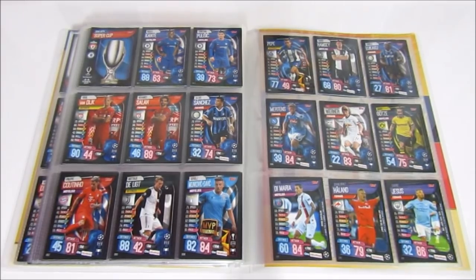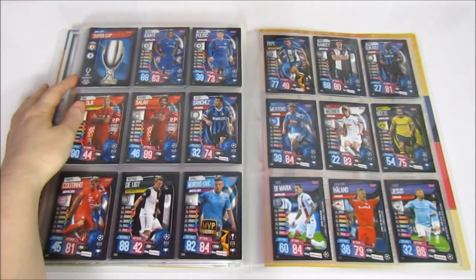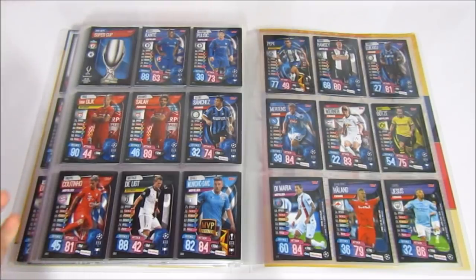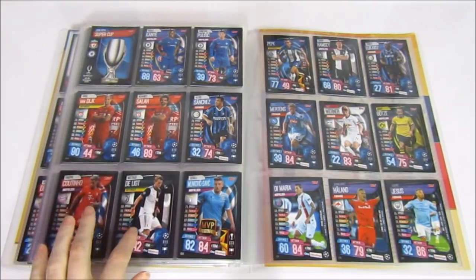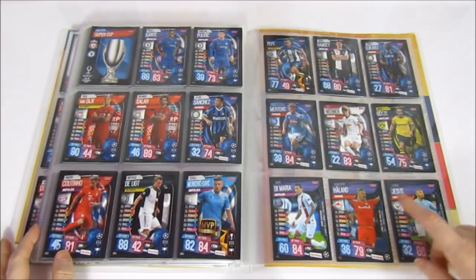Next up is a quick one — Match Attacks On Demand for the 19-20 season. This is released throughout the season so we don't have too many yet as it's early. First we have the Super Cup released pre-season for the tournament. We also put the four cards received with it in here because, although numbered the same as the international collection, they have a slightly different, less glossy finish. Then the squad updates with players in changed kits, including an MVP.